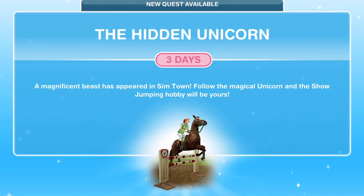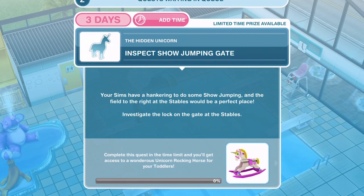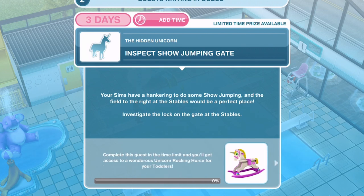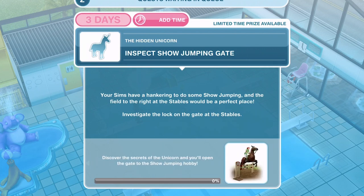There is a three day time limit on this quest. A magnificent beast has appeared in Sim Town — follow the magical unicorn and the show jumping hobby will be yours. If we complete it within the time limit, we get access to a wondrous unicorn rocking horse for our toddlers, and whenever we complete this quest we will open the gate to the show jumping hobby.